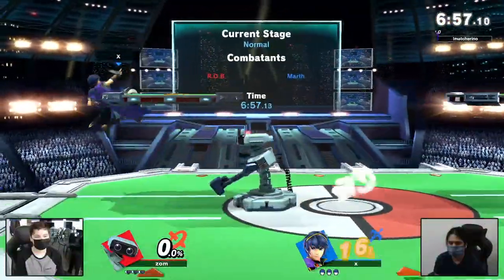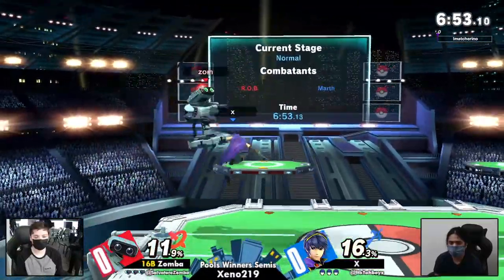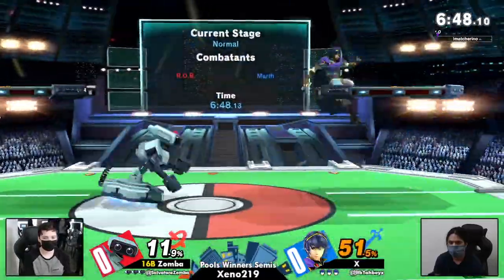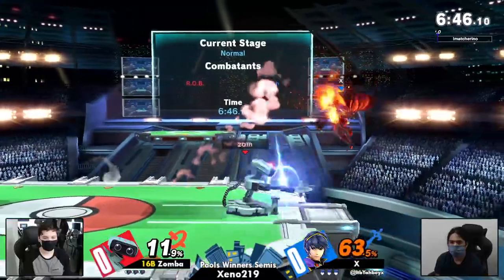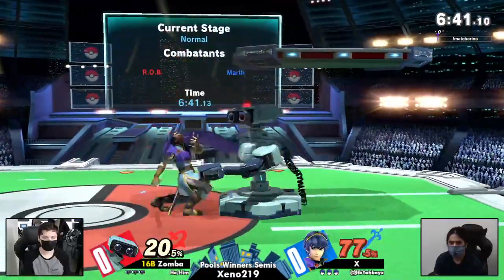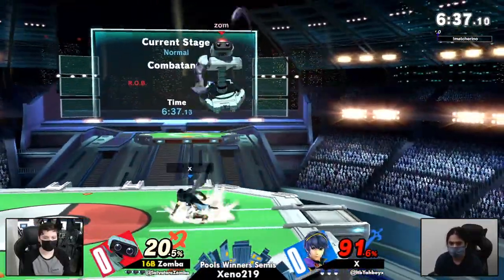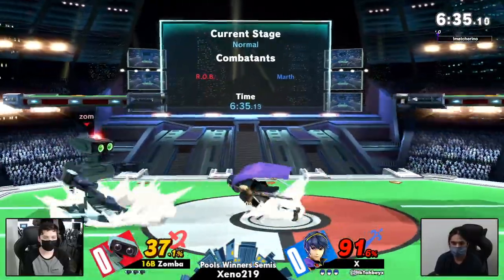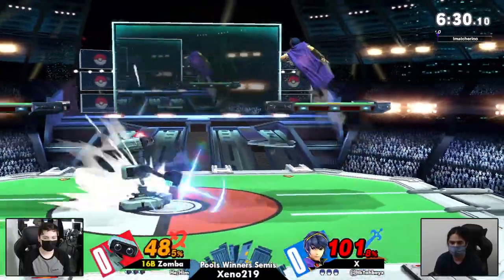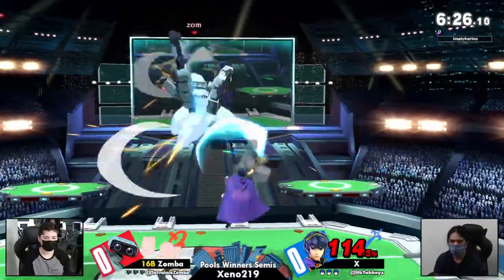We have got Rob and Marth, and Zamba already showing off just exactly what Rob does — full hop Nair into coverage with a down tilt. Rob is just such an oppressively good character. Over the past couple majors, there have been almost 20 Robs in top 64 over the past three majors. The next most is Steve with 10, so double. Character's pretty good.